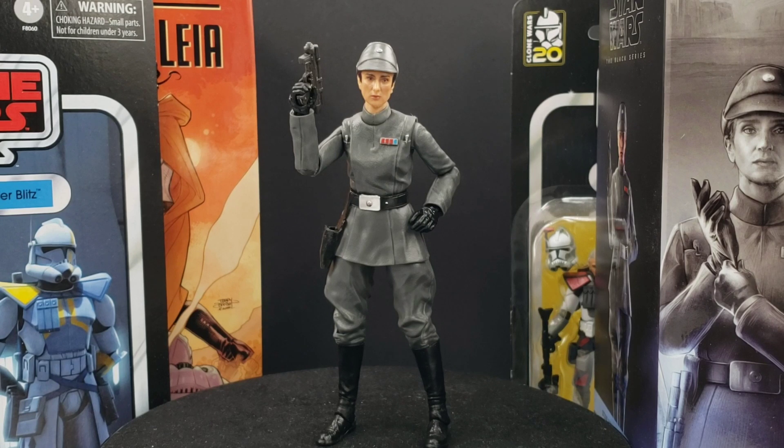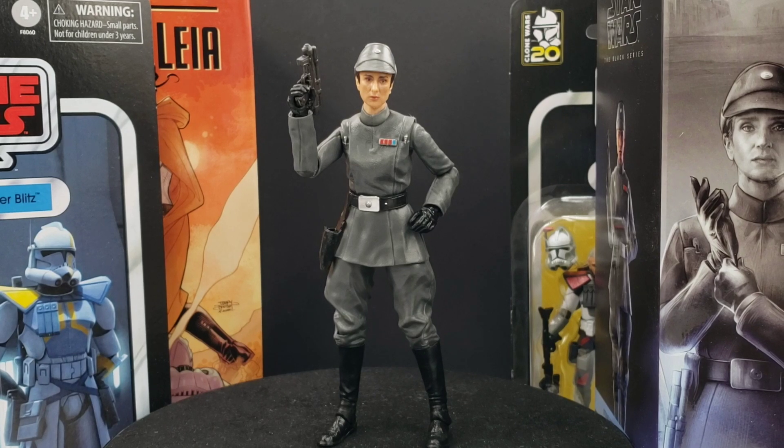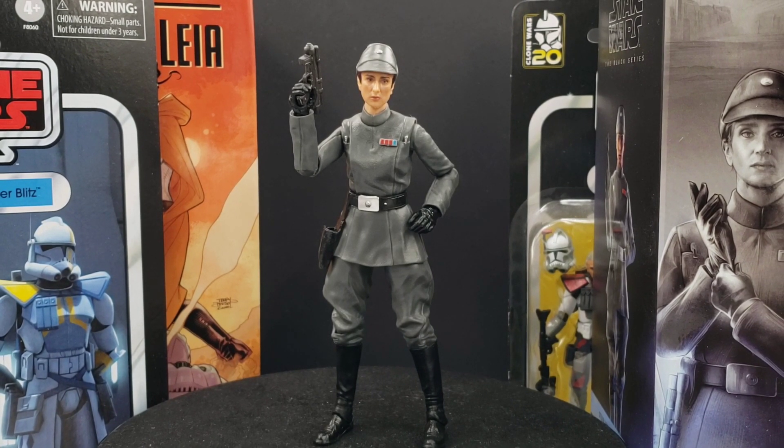In this video we're going to be taking a look at Tala Durweth for the Black Series 6-inch line. I just got her a couple days ago on clearance. She's an action figure I've been holding out for well over a year now at this point. I knew eventually she'd probably go on sale or clearance, and I ended up getting her for only $15.